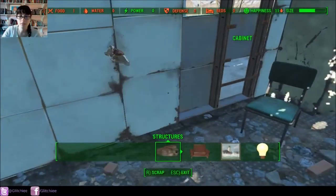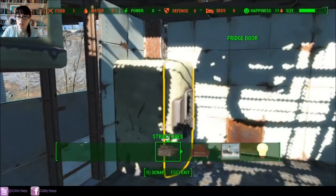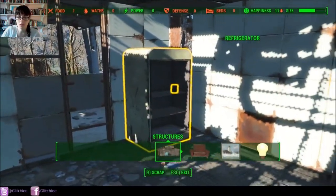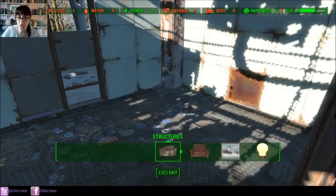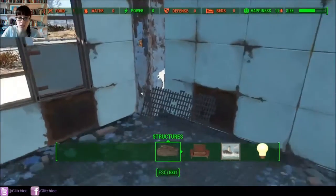Look, we found a cap stash here — we can't select it, we're not gonna scrap it. We can just pop out of our workshop menu, pick up the stash, and pop right back into the workshop.